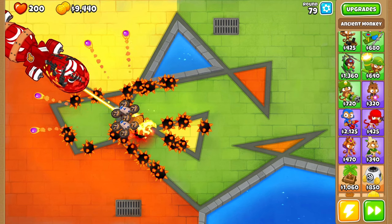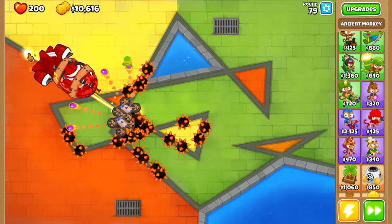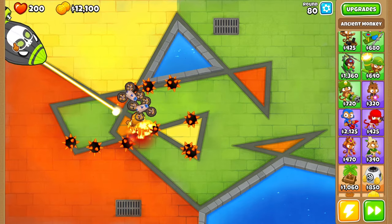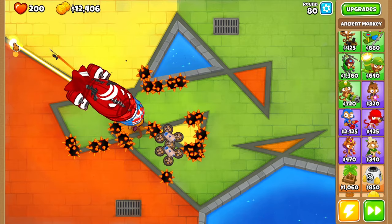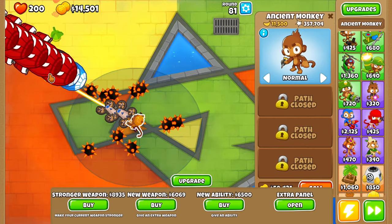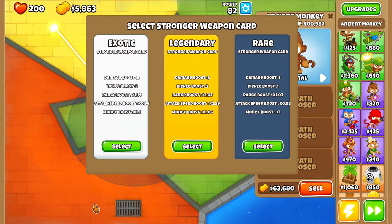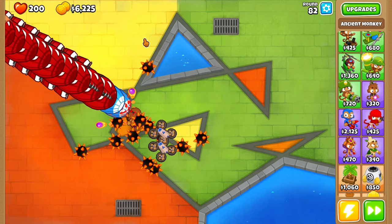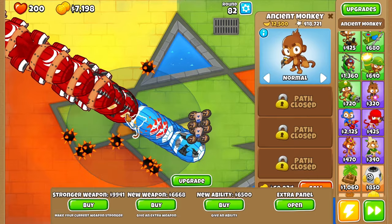2.27 attack speed — this guy's going to attack extremely fast, and this is just by himself. We could have added banana farms but we don't need it. Reinforced BFBs are taking a while to take down. We're on the ZMG now. There's some Hot Shot action. We definitely need stronger weapons. Bouncing Bullet could be really good. Let's do Bouncing Bullet — BFBs going down. Stronger weapon. Almost three times attack speed — this guy's going crazy.